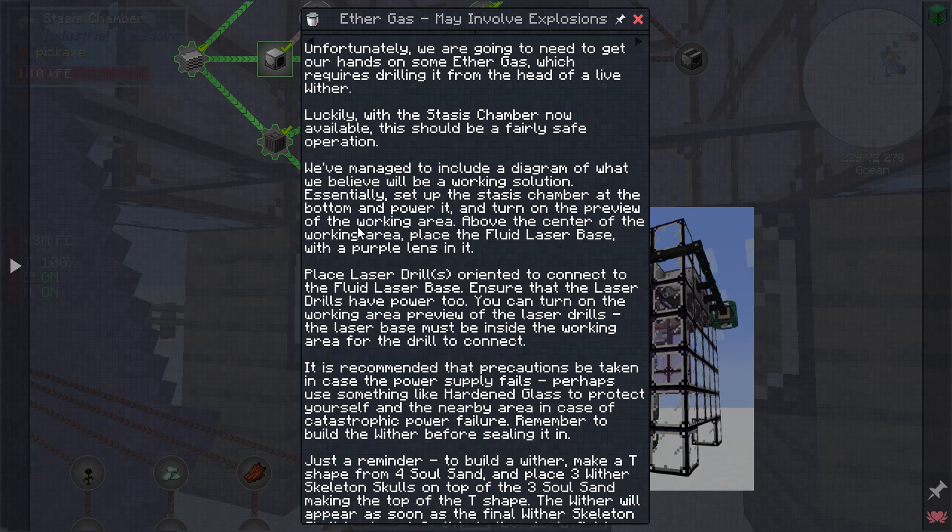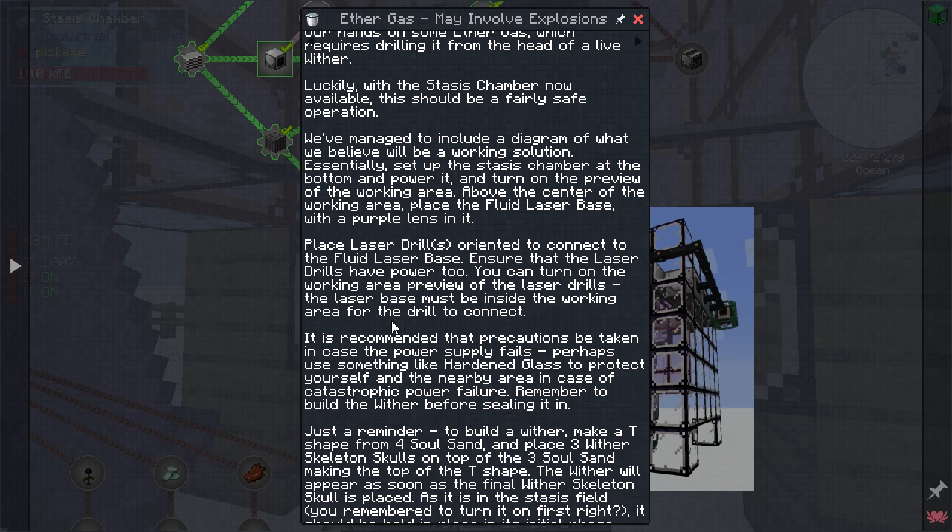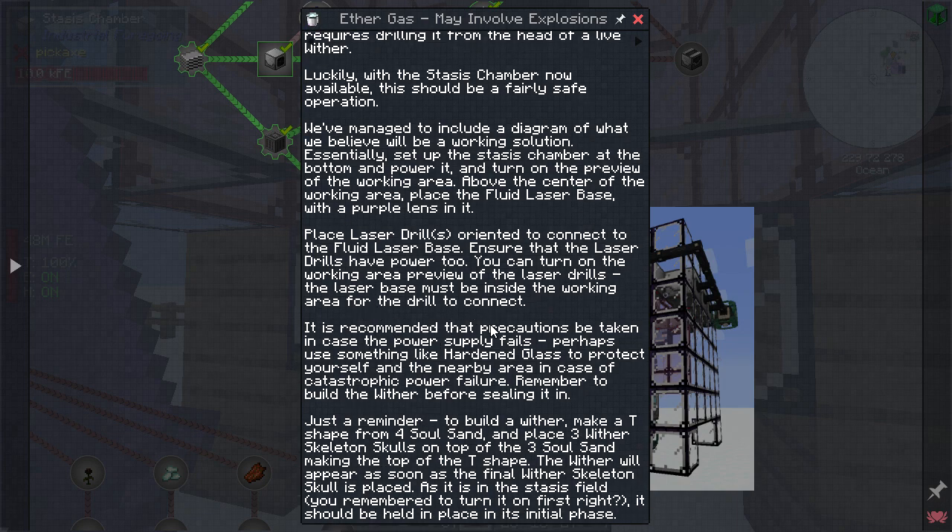The stasis chamber at the bottom - power it, turn on the preview of the working area. Above the center of the working area, place the fluid laser base with a purple lens in it. Place laser drills oriented to connect the fluid laser base - ensure that laser drills have power. Turn on the working area of the laser drills. The laser base must be inside the working area.